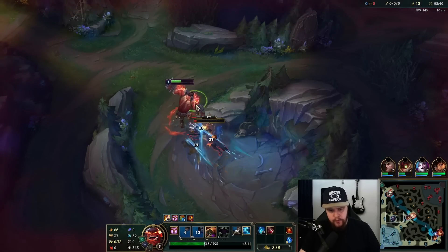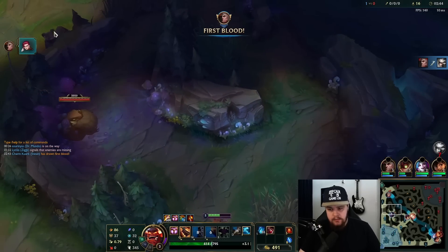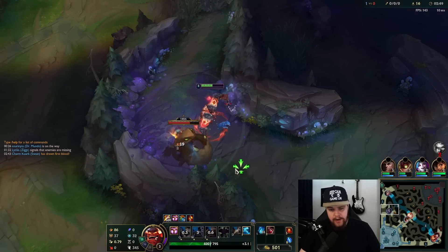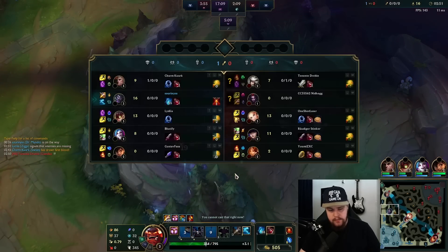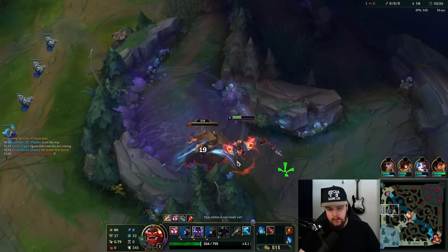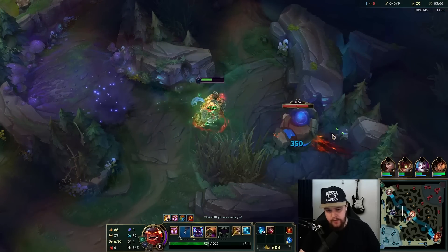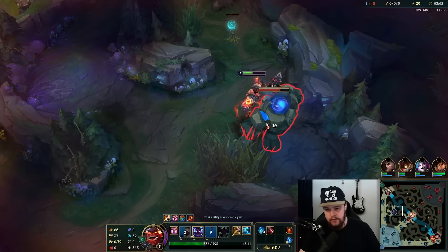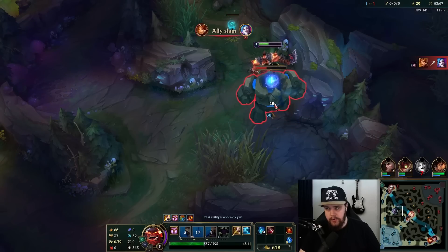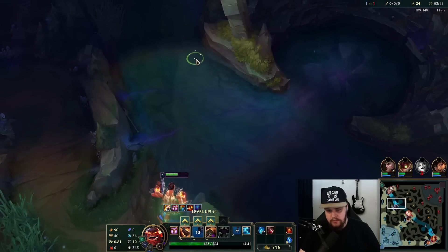If you start blue, your full clear is about 3:06 leashless. Clear speed on this side looks pretty good as well — about 3:10, slightly slower but definitely not bad. I didn't have to smite there, but I'm going to smite anyway and just walk up, use my potion, and see if we can do something.